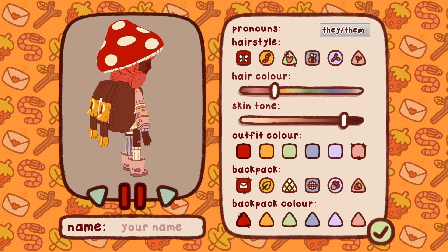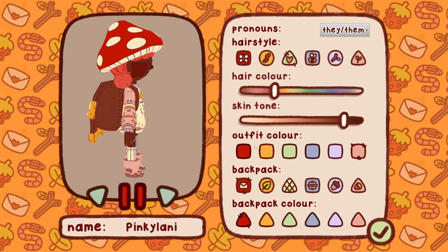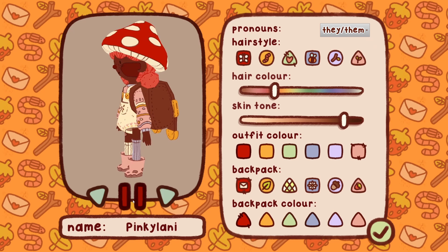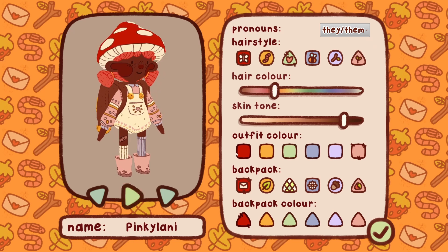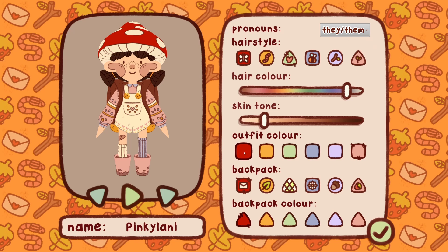Look how cute the character is, guys — super super cute! I'll put my name in: Pinky Lani. Now for my hairstyle — I do like the little pigtail hairstyles, so so precious. I'm loving the outfit too. Let's look at the side ponies options... I'm really loving the pigtail options, I'm not gonna lie. That's cute too. I'm gonna go with this one. Let's play with the hair colors — really cute. I'll go with the dark brown.